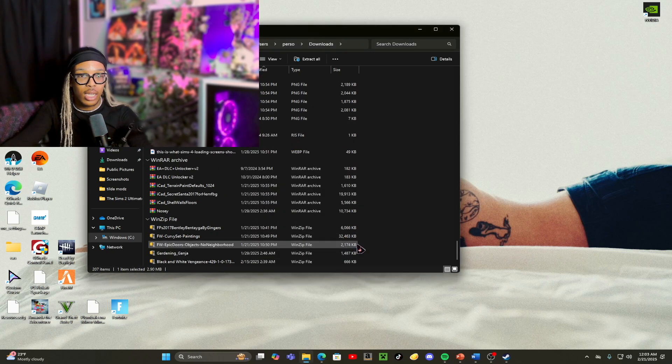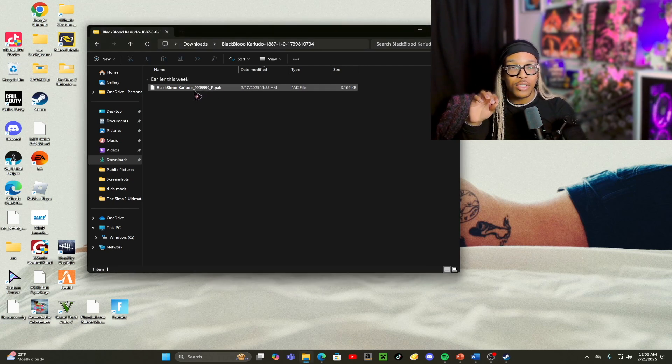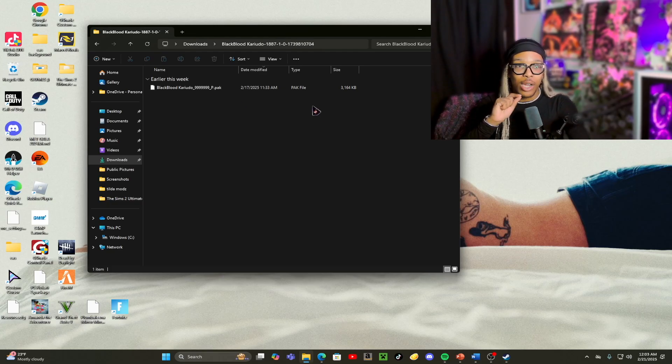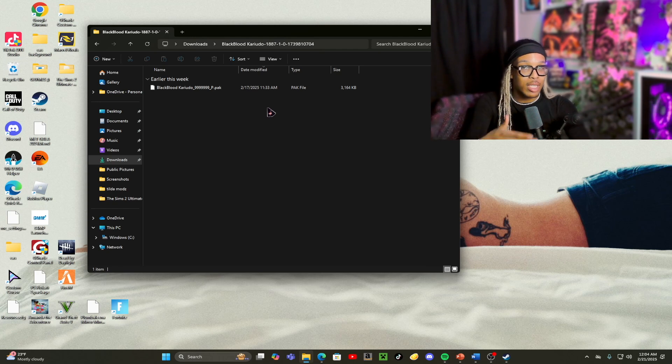Then you're going to press OK. It'll take you automatically to a little folder. After you extract it, it's going to show up as a file folder. You're just going to double click into it, and as you can see it says something like 'Blackblood Kuryudo' with all the numbers — dot-pack. If it doesn't say .pak or it's not a pak file, it's not going to work. Make sure you guys are not getting scammed by using other mod websites.